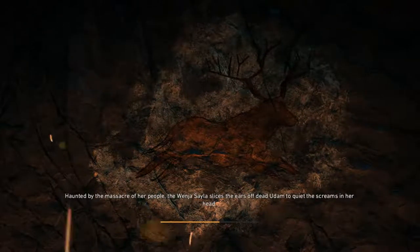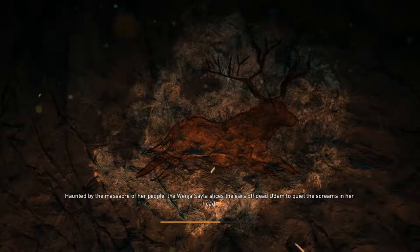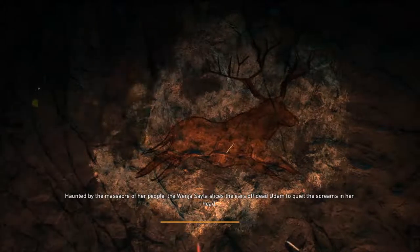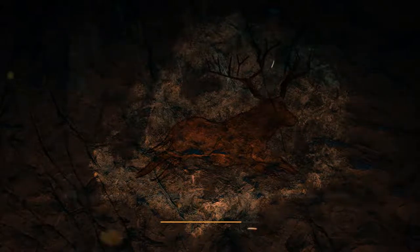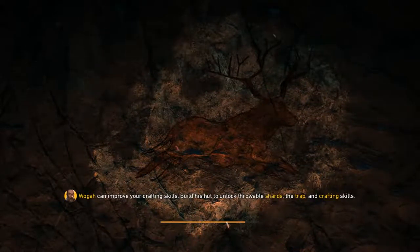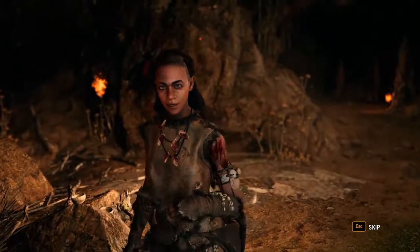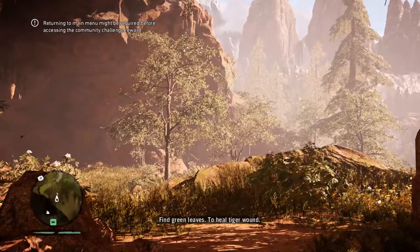I'm going to continue helping out whatever her name is. It did say in the opening epilogue that we're going to go and find some plants for her just outside the cave to help fix her tiger bite. Let's see if we can help her out. We've already seen this cutscene before.